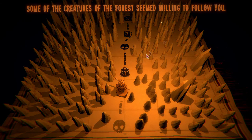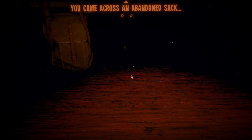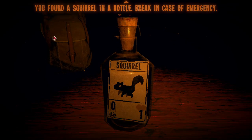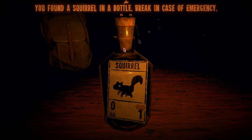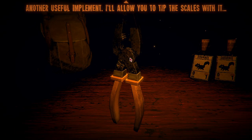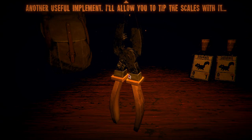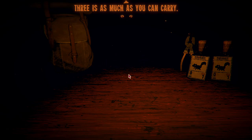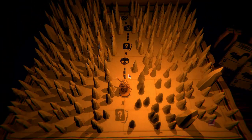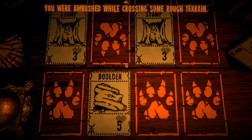Another creature joins your caravan. Some of the creatures of the forest seem willing to follow you. Another item pick — you came across an abandoned sack; you found a squirrel in a bottle, break in case of emergency. And a second one — 'another useful implement; I will allow you to tip the scales with three.' This is gonna be a battle.